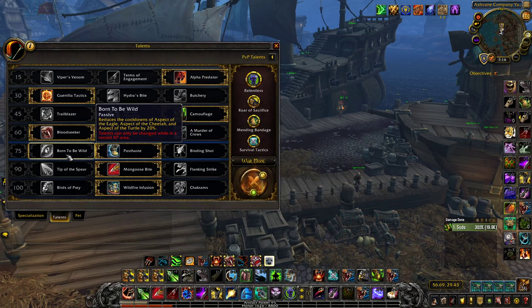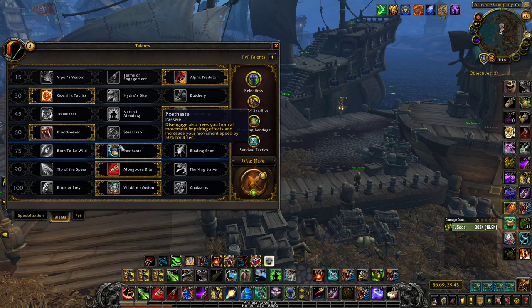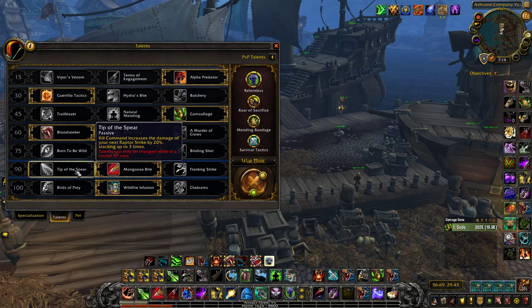The next talent tier: Post Haste — freedom on Disengage — the sprint is just too good. There's no downside to Post Haste, and the downside to the other two talents is simply that you don't have Post Haste. It's great for kiting and you can pair it with a Freedom so you don't get snared on the sprint.